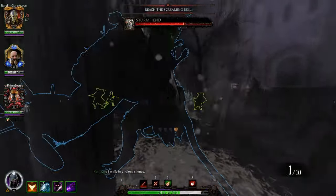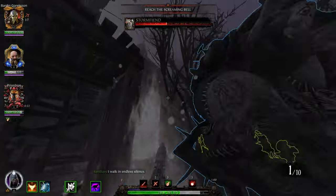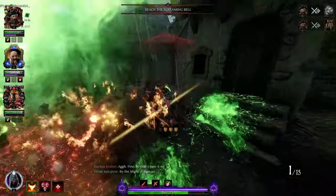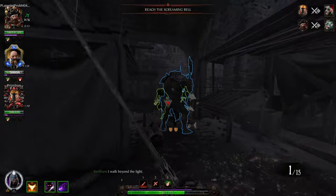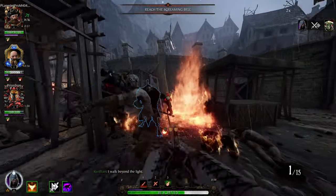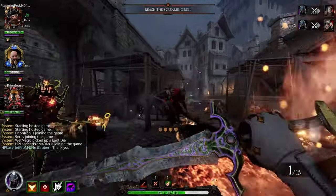Her passive ability, Assassin's Blade, now deals double damage when attacking enemies from behind with melee attacks. Her career skill, Infiltrate — Karelian becomes undetectable, gains bonus damage, and can pass through enemies, lasting for 5 seconds or until she attacks. So far, not so crazy, but here's where it gets a little different.